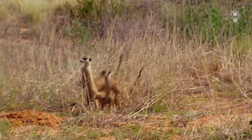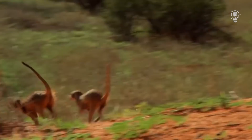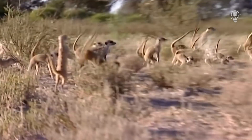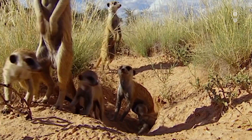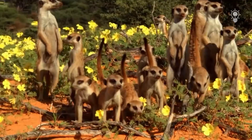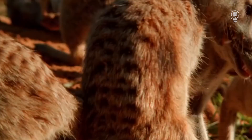Quite often a real war breaks out between neighboring clans, the first stage of which is a battle dance. Animals fluff their fur, raise their tails and jump as high as possible, thus trying to intimidate the enemy group. Most often it works. But when the forces are equal, the conflict develops into a fierce battle, which for some may end in death.